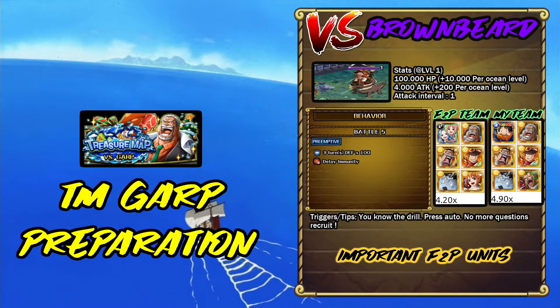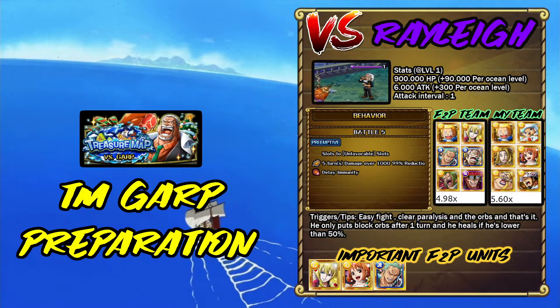Let's go with the bosses. The first one is Brawnbird — it's kind of a joke boss, like the first boss of every TM right now, so just press auto and there's nothing more to do with this guy. Next we have Rayleigh — as you can see he makes unfavorable slots and puts a threshold barrier, so just use your unfavorable slots unit and then the threshold remover and that's a pretty easy fight.